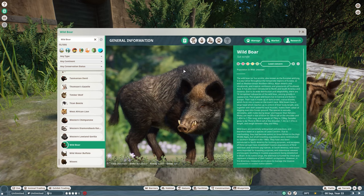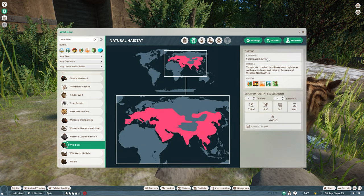Let's quickly go over the zoopedia of the wild boar. They are of least concern. Their natural habitat is in Europe, Asia, and Africa with a lot of countries. Biomes: temperate, grassland, desert, taiga, and tropical. One adult needs 310 square meters, 2 need 325, 3 need 340 — so you don't really need a really big habitat for these guys.